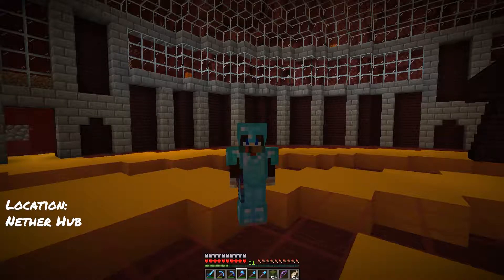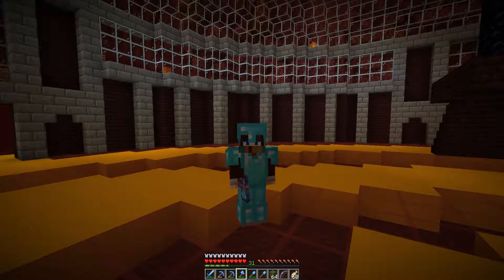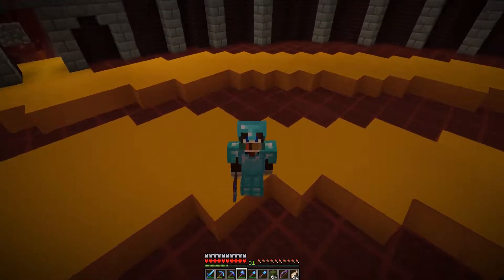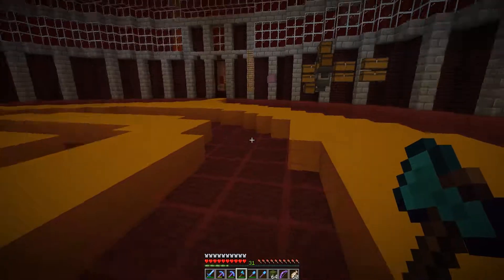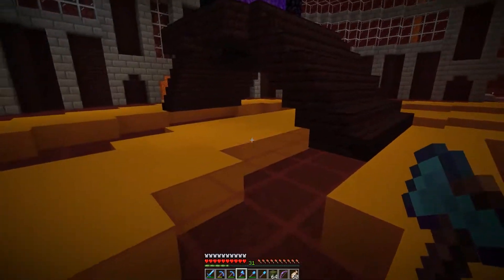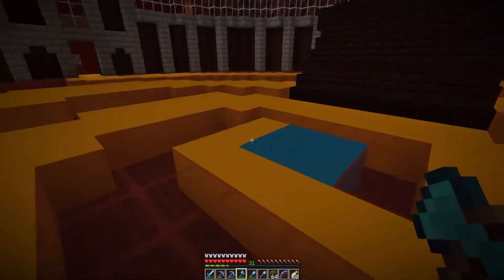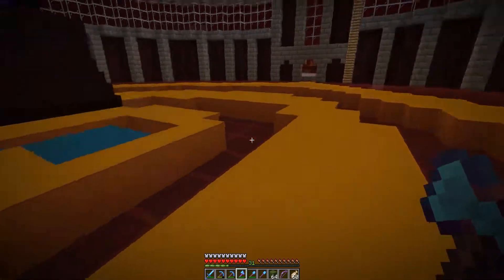Hello everybody, and welcome back to the Centricraft server. My name is Amador, and I hope you're having a good day today. We are back at the Nether Portal, and we are going to be working on building together the Emerald City today. In our last episode, we finished up the floor of the Nether Hub and got the spiral for the Yellow Brick Road put together. I like it — it really looks good.